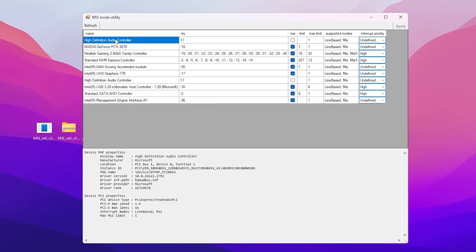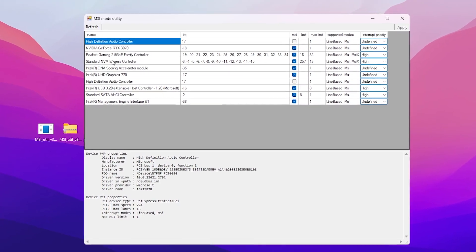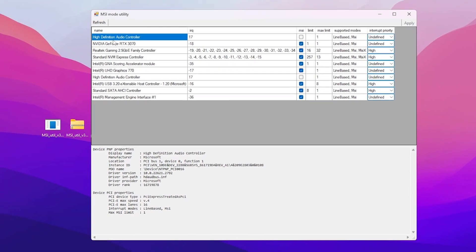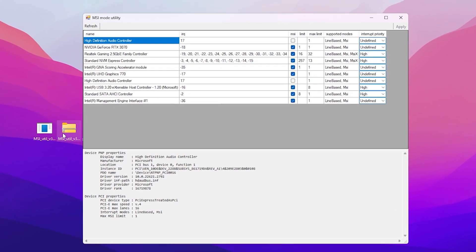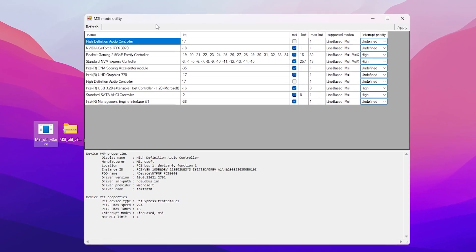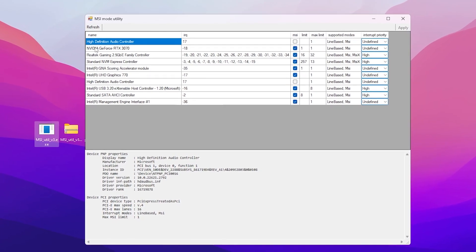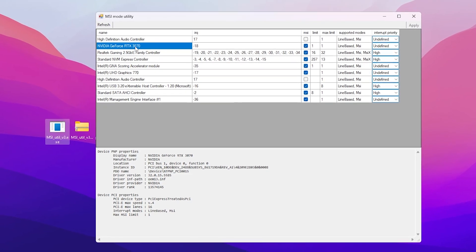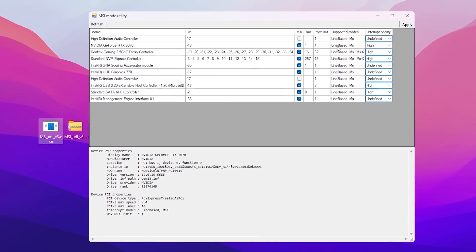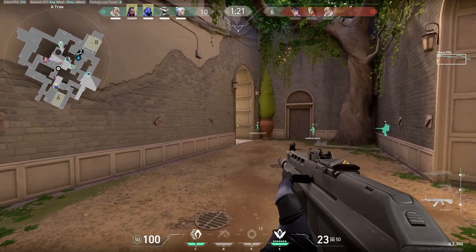Now open up MSI Mode Utility. You'll see the interface listing all your devices — High Definition Audio Controller, your GPU, Family Controller, NVMe Express Controller, Intel Graphics, audio, and Intel USB drivers. Make sure to open the zip file and run MSI Utility V3 as administrator, otherwise it won't work properly. Find your GPU — for example NVIDIA GeForce RTX 3070 — check mark the MSI box, go to Interrupt Priority, click the dropdown, and set it to High for the best GPU performance. Hit Apply and close MSI Mode.